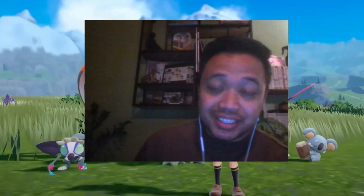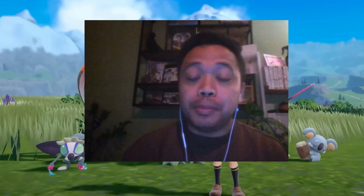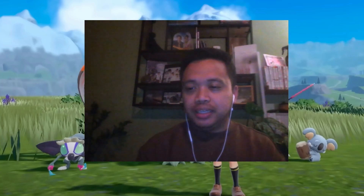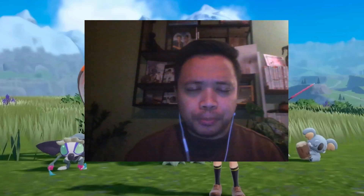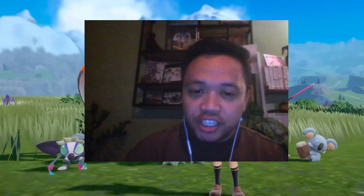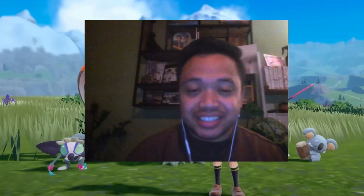Hey, what's up guys, AFC Edino here and welcome to a new video. In today's battle I'm playing against someone who is usually high ranked on the ladder — I guess he just started playing this season. He's playing a really strange sun team with a Tangrowth which has the Chlorophyll ability, and I'm using Spectrier/Hydreigon in this one.